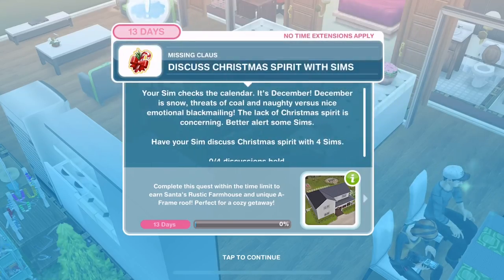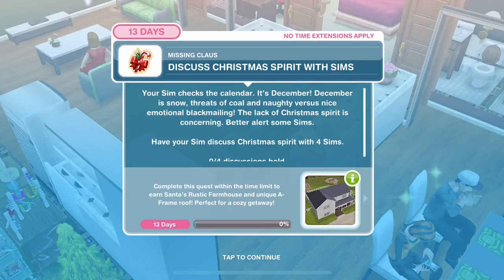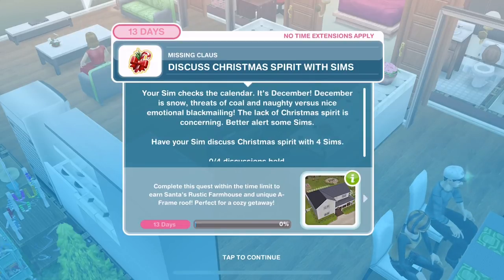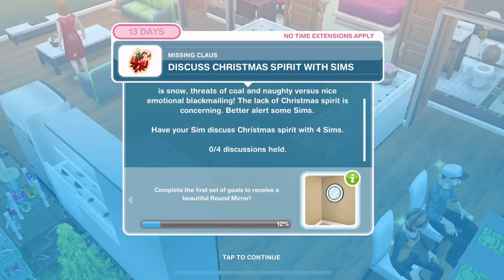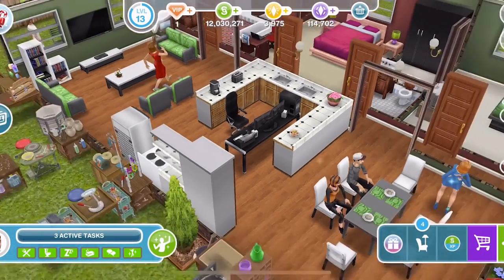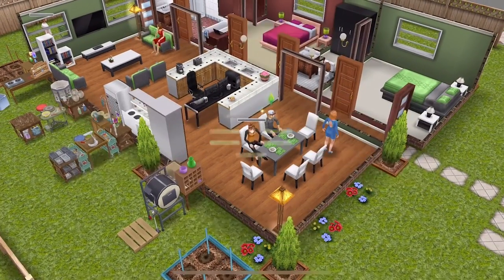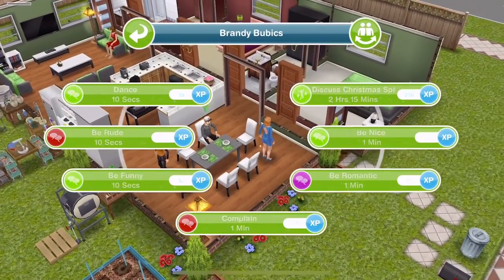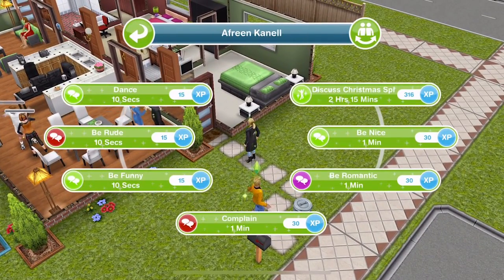Task completed. Now discuss Christmas spirit with Sims. Your Sim checks the calendar — it's December, snow, threats of coal and naughty versus nice emotional blackmailing. The lack of Christmas spirit is concerning. Have your Sim discuss Christmas spirit with four Sims. To do this quicker, click on other Sims and discuss Christmas spirit — it's two hours and 15 minutes, but you can do that with more Sims. If you get eight Sims over and do that, it would be completed in two hours and 15.